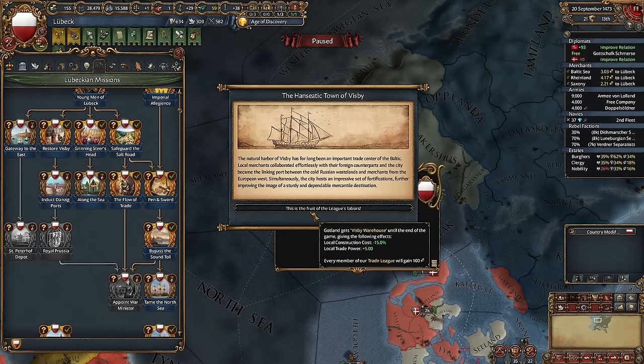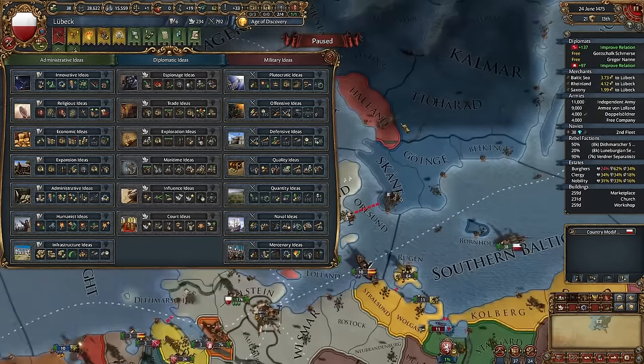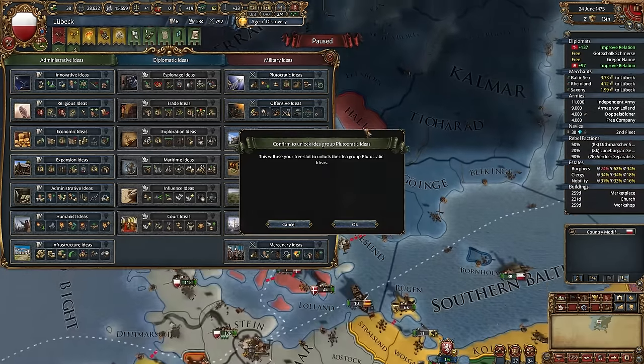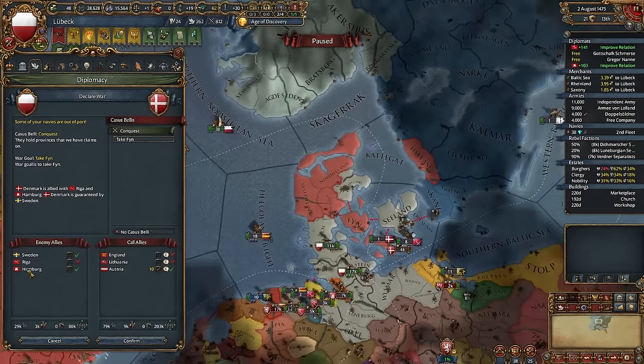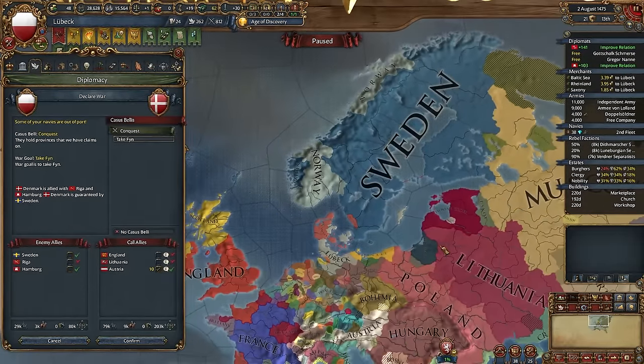I will spend some money to upgrade the center of trade here and finish one more mission — 500 ducats to every member of the trade league, and some claims obviously. As the next idea group, you can either take Theocratic, or if you really want to blob, you can take Humanist — it will help with improved relations. I'll take Theocratic. Also, the truce with Denmark has ended, and Sweden will support it. That's actually very good.